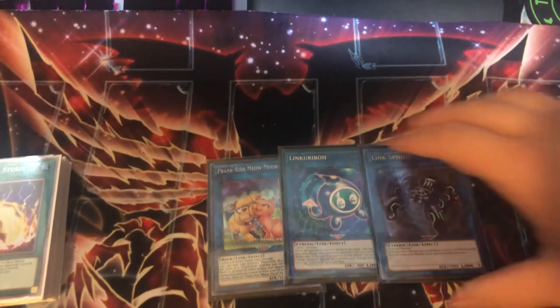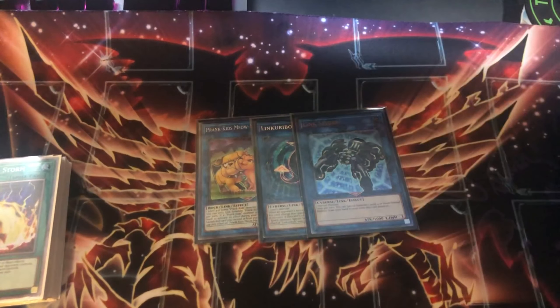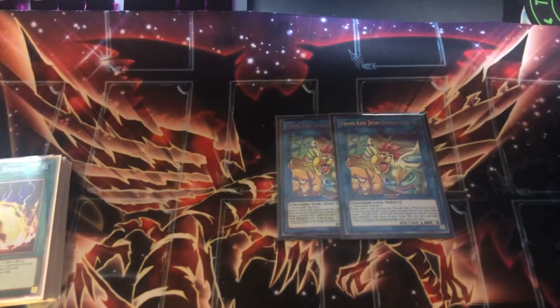Then all the Prank Kids link stuff — Link Spider and Link Garibo Meow. I honestly wish Link Garibo was a Link Spider because there's a line where if you have Fateful, you search Water Enchantress, send it, search Right, and have Right for follow-up next turn. Then you do your Prank Kids line, and if you get Nibiru you can use the token for a Link Spider, activate Right to get a token and use that for a Link Spider, then make Verte. But you can't do that because the adventure token is level four and the Nibiru token is level eleven.